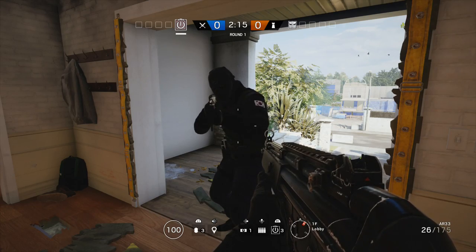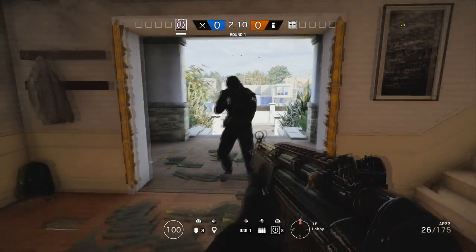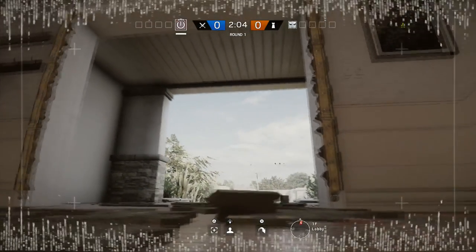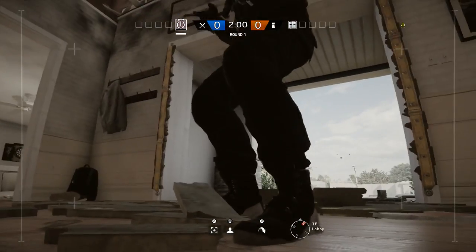Now let's get to the best part of a brand new operator, their special ability. Vigil can use his electronic rendering cloak, also called the ERC-7. When Vigil activates the ERC-7, his image is wiped from cameras and drones. To electronic devices, he is invisible.